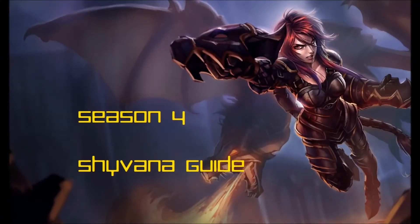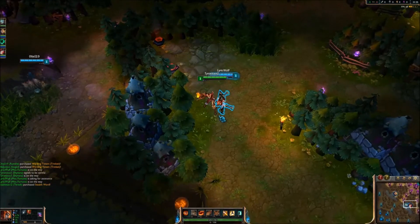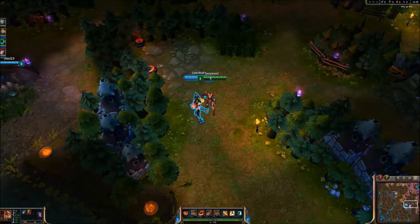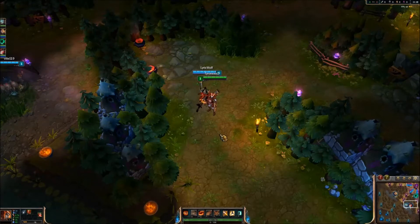Hello everybody, aka the Coot again here with the second video on the OP Season 4 Jungling Champions, and this one's going to be about Shyvana. At the end of this video, there'll be some runes and mastery pages, so if you guys need some sort of basis for what you're doing with that, that is at the end. Going over her skills real quick, her passive is that she gains armor and magic resistance, and she gets double those bonuses as she shifts into her dragon form, which is her ultimate.